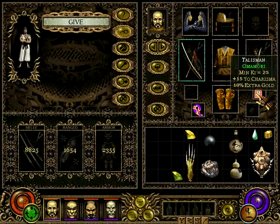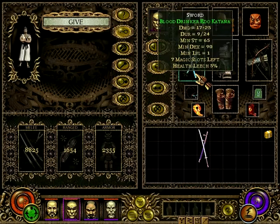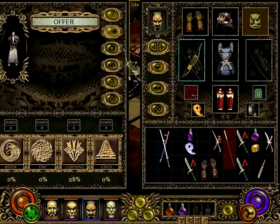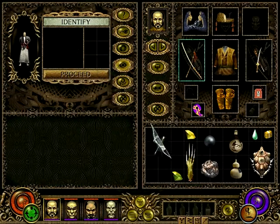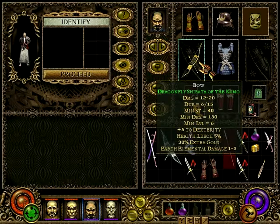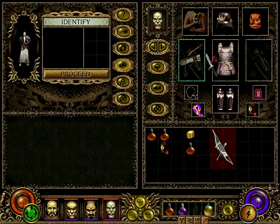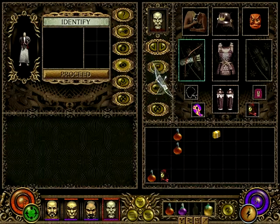60% extra gold. What does this guy have? Plus 15% charisma, plus 10% extra gold. This is actually much better, but the durability is awful. Let's identify this one — it's a gold bow, gives us more gold. Which isn't that good right now because we have a 30% there, and a health leech and dexterity bonus as well, plus 1 to 3 earth elemental damage. So we could give this one away or offer it.